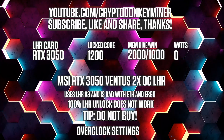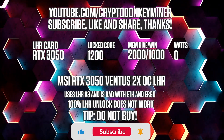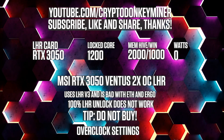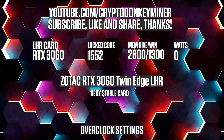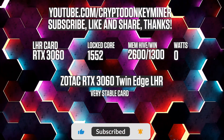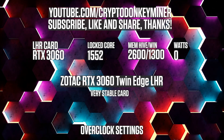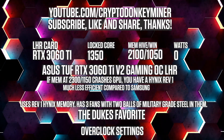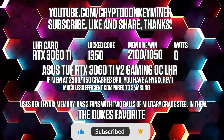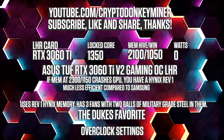Overclock settings for the RTX 3050 mining Ethereum: lock the core clock at 1200, set the memory to 2000 in HiveOS and 1000 in Windows. Unfortunately full LHR unlock doesn't work on this card. For the RTX 3060 LHR V2 mining Ethereum: lock the core clock at 1552, set the memory clock to 2600 in HiveOS which is 1300 in Windows. For the RTX 3060 Ti Hynix Revision 1: lock the core clock at 1350, set the memory clock to 2100 in HiveOS and 1050 in Windows.